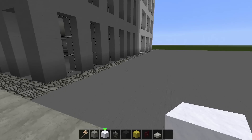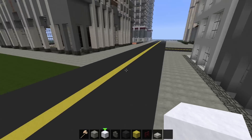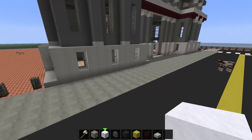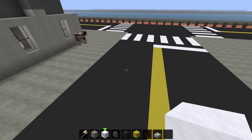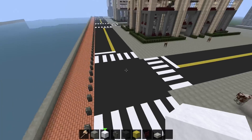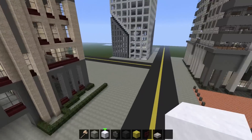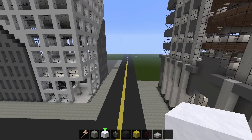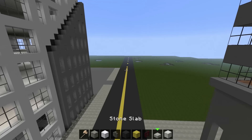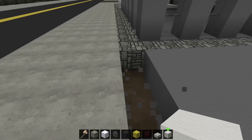So we have our parking lot laid out, now for the actual parking spaces. I like to use either white wool or snow — it's based on personal preference. For crosswalks I use snow because it's a brighter color and stands out more. But for parking lot spaces, white wool is usually better, especially depending on your texture pack.